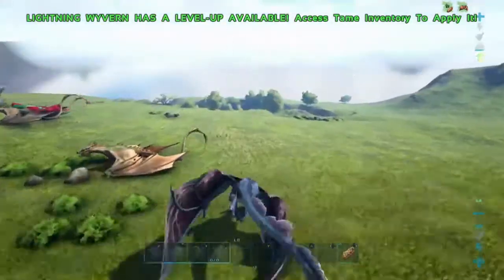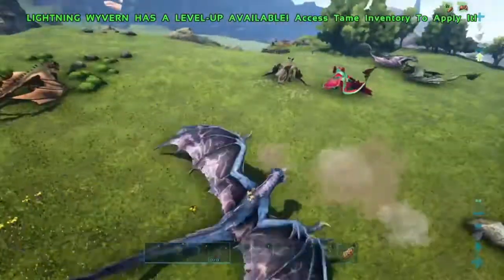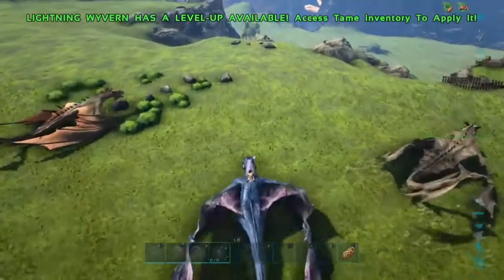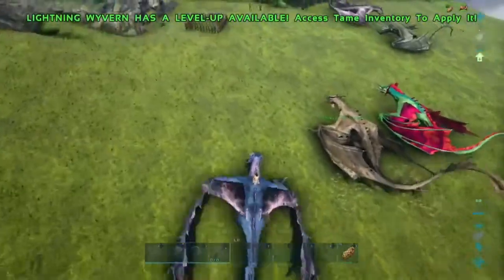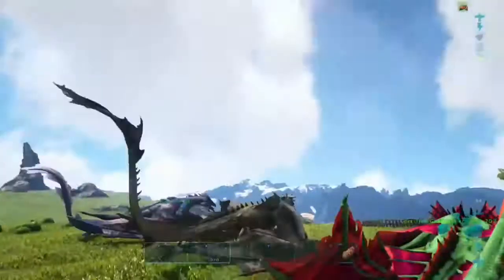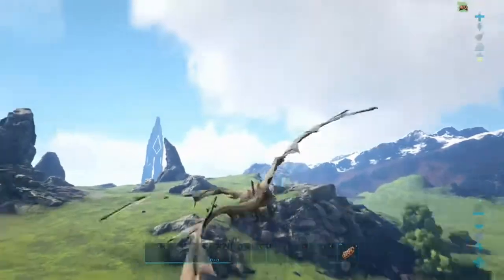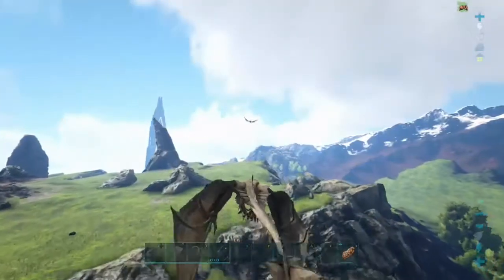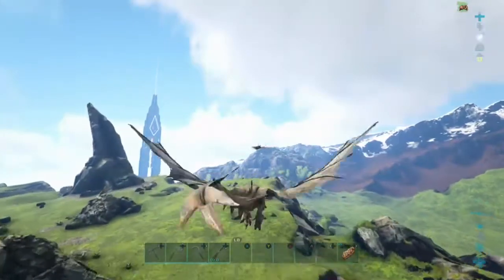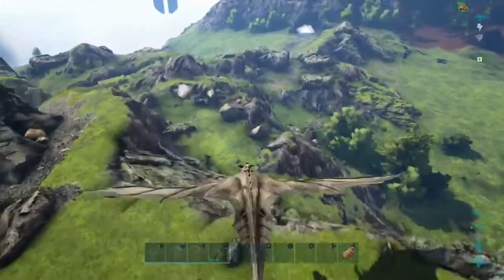I definitely recommend getting a wyvern — it's a very worthwhile investment. Even though you might see it as very dangerous, I definitely recommend getting one. This is the fire dragon, Smaug is what I named mine. He does a lot of damage, he is a very high level. He came out of a 155 egg. My lightning wyvern came out of a 165, and my poison came out of a 190.